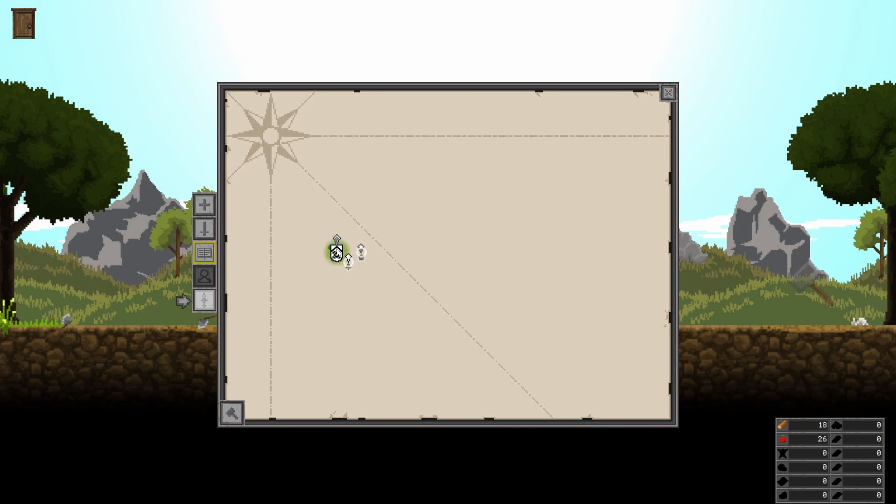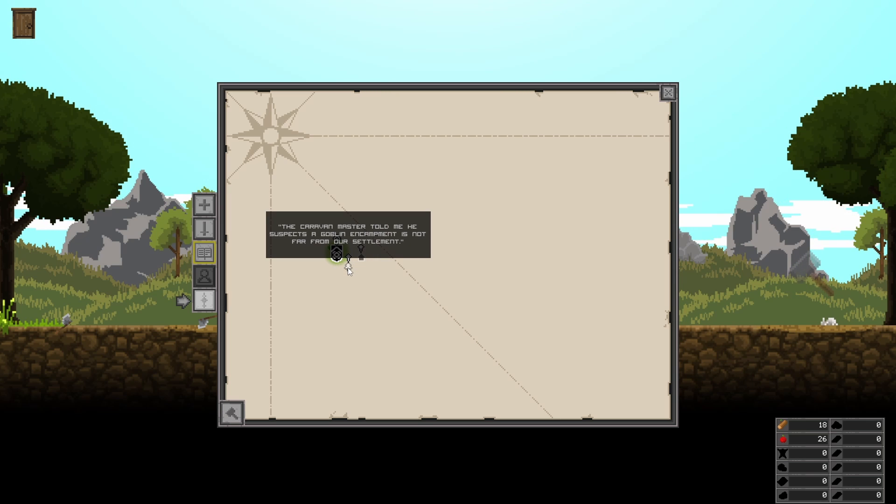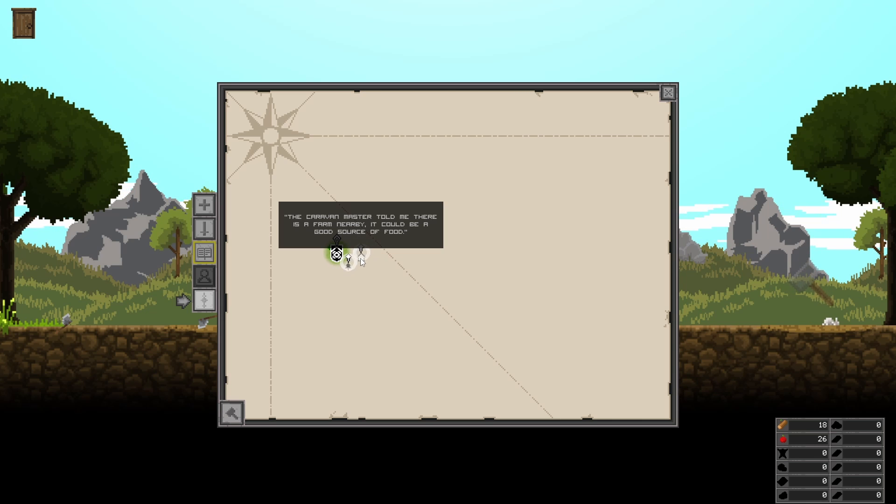Let's go here. What's this location? That appears to be the goblin camp the caravan master told me about. Let's go to the nearby farm. There is a farm nearby — it could be a good source of food. The caravan master told me there's a goblin encampment.